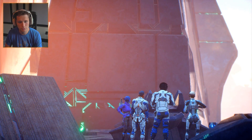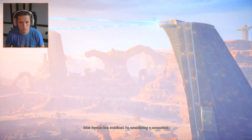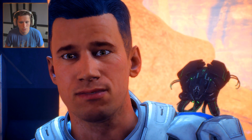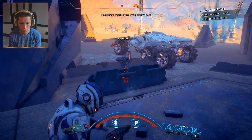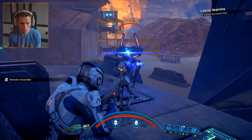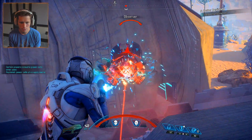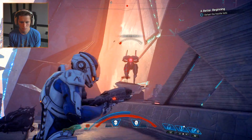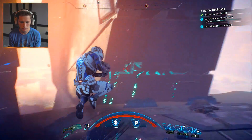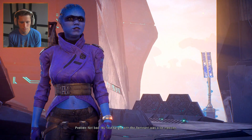Well look at that - she was right. System has stabilized, I'm establishing a connection. Oh crap - what is that thing? There are more of them. I know these things from Habitat 7 - just take them out. Let's try our new grenade - that thing is pretty good. The observer, that's what we want to hit. Not bad - my first tangle with the Remnant was a lot messier.